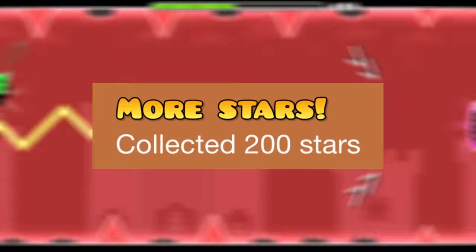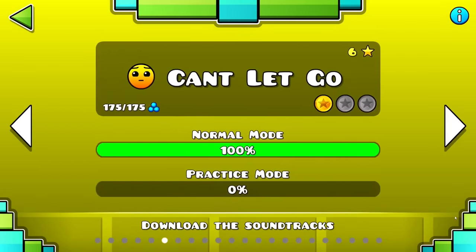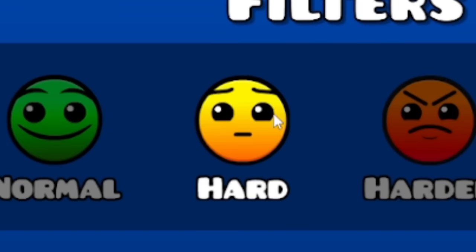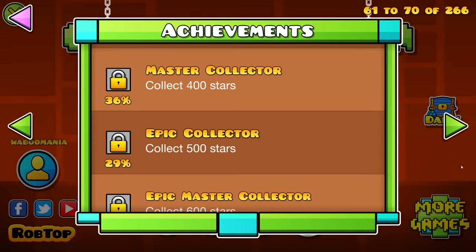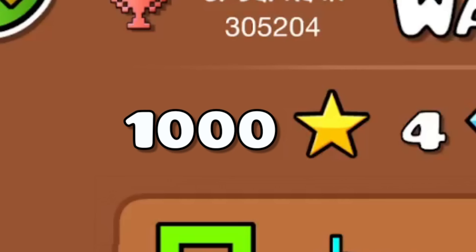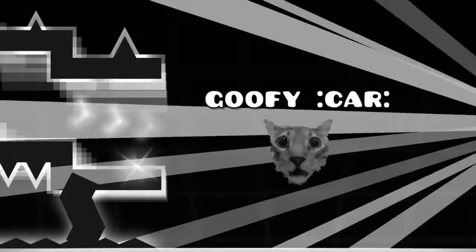For the next achievement you have to obtain 200 stars. So after beating every main level, you need 23 more stars. To get these the quickest way, try beating 4 to 5 star levels or levels you can easily beat in one attempt. You should also do this if you're stuck on the achievements for obtaining 300 to 1000 stars. After 1000 stars, it starts taking too long to get stars with this method.